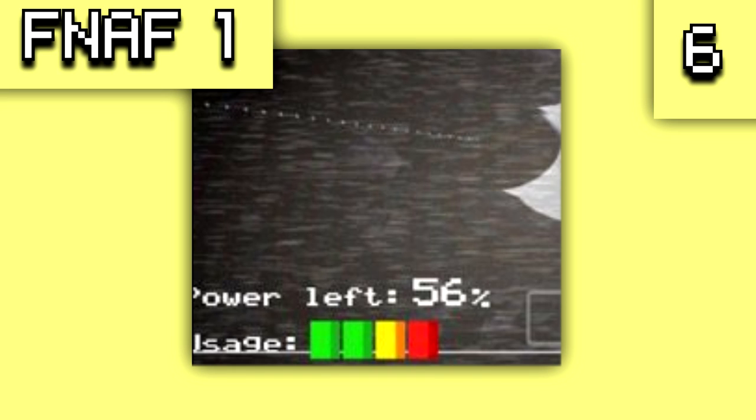There is also the power meter showing an unused fifth bar. The maximum power you can reach in the original game is four bars, but if you close both doors with the light on, this will appear for a split second when you open the camera, because both the light and camera will be on simultaneously.